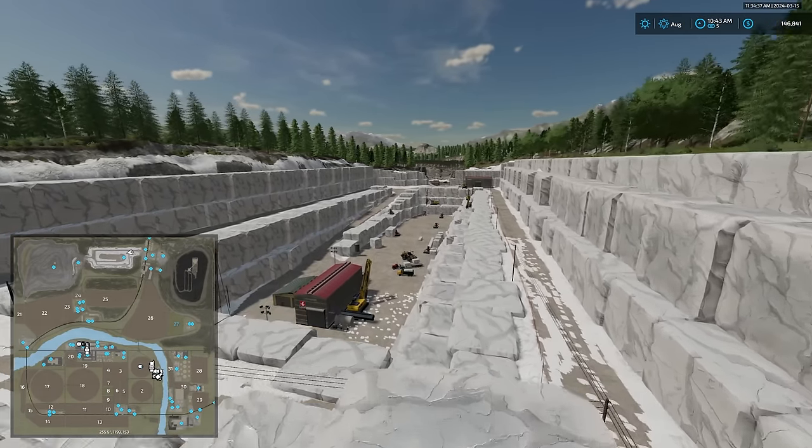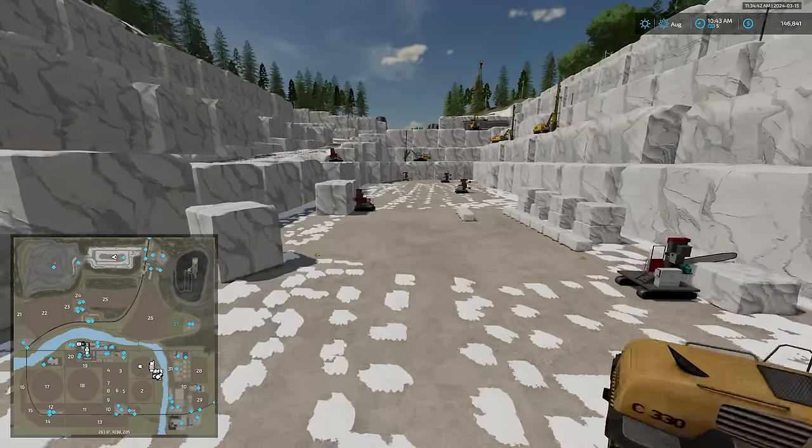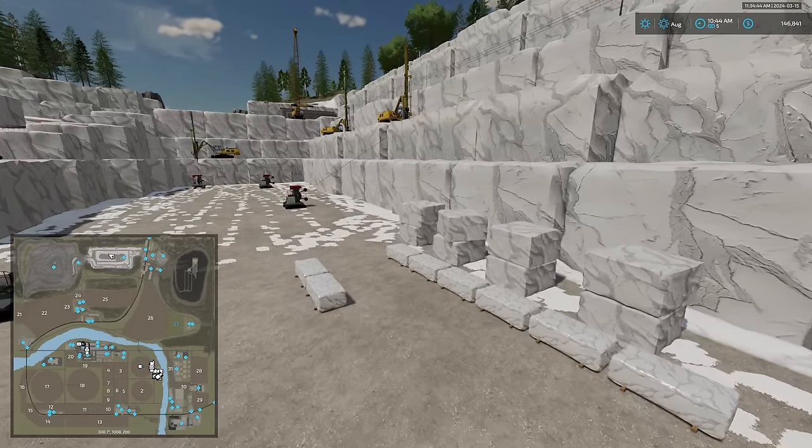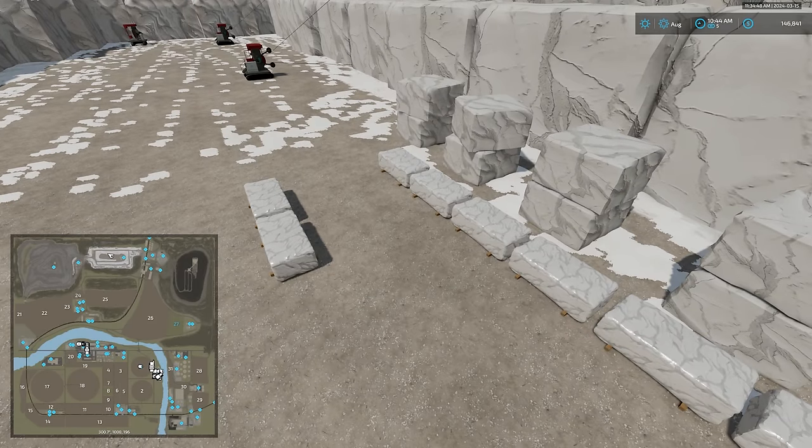Here at the marble mine we have the spawn point for marble blocks. These marble blocks will then need to be further processed down at the marble sawmill.